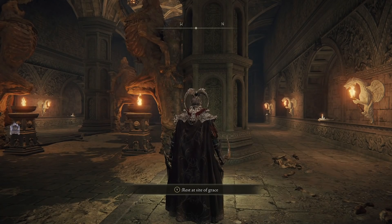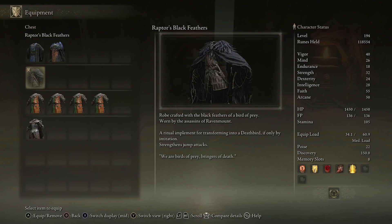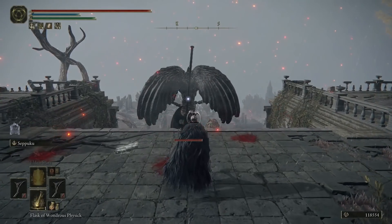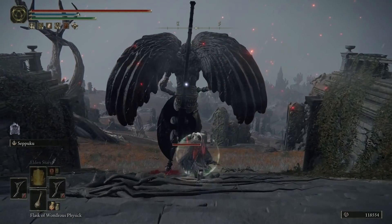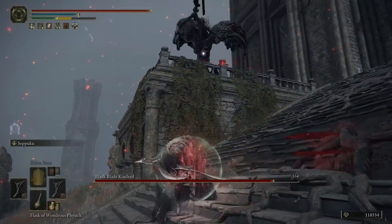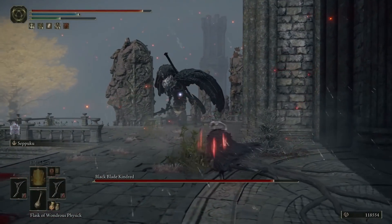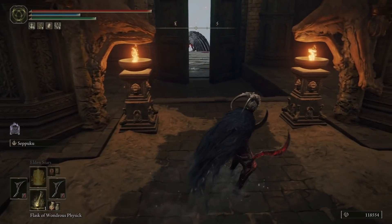If you wanted to, you could even run the Claw Talisman that boosts your attack power with jump attacks. Or you could run the Raptor's Black Feathers chest piece, which strengthens your jump attacks — and you are going to be jumping a lot when running these. We'll quickly have a look at the Black Blade enemy. I use Seppuku, pop the flask, then run in with a jumping LB. This is a decent amount of damage for this guy — it's not as much as a lightning attack against him, but it's not dreadful. He's a really strong enemy with a lot of health, so it's nice to showcase things against him.